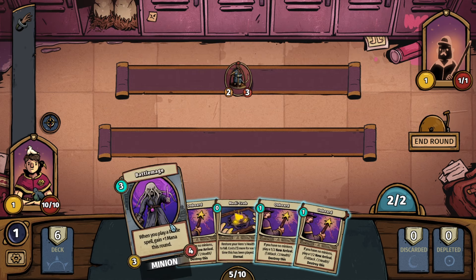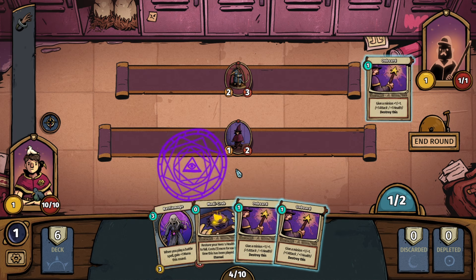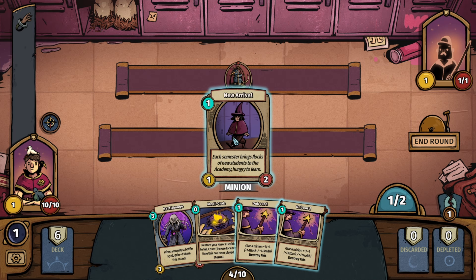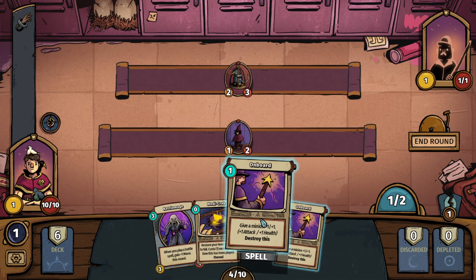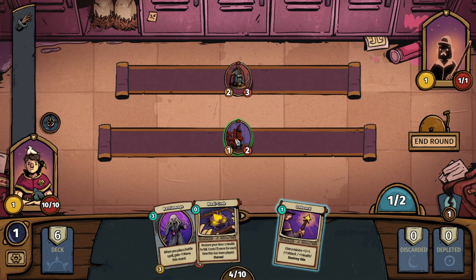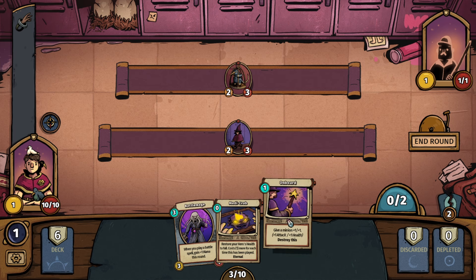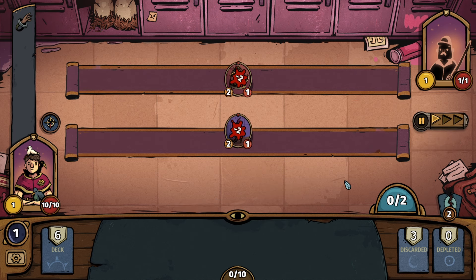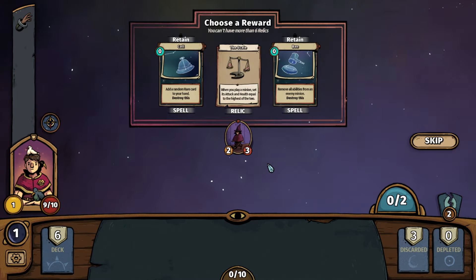So we get the Battle Mage — the one guy we can't afford right now. If you have no minions, play a 1x2 New Arrival — yep, that's what we'll be doing. It's not going to win that fight but we can buff him up so he can. It all depends on who attacks first. Alright, it's going to be a wash and then a fist fight in the back alley. Some of the mechanics are hard to ideate around right now with my limited experience, but it is a fun little deck builder.